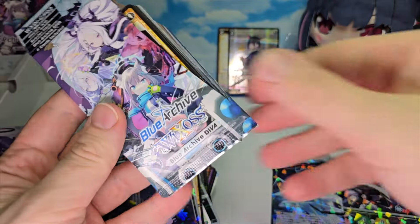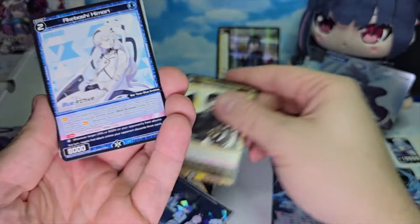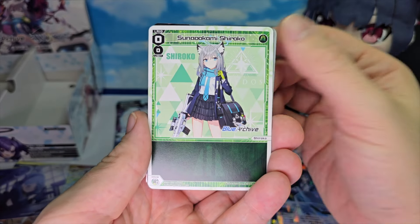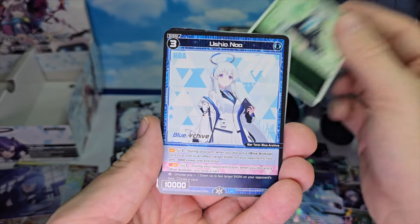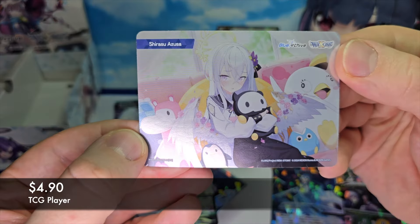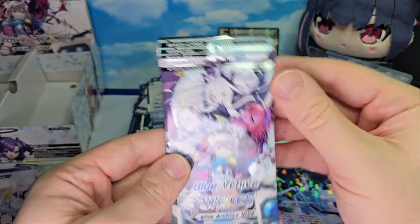Two more packs. Anything left in this box, or did we use it all at the beginning? Let's see — Hanekawa Hasumi, Akeboshi Himari, Onikata Kayako, Kawawa Shizuko, a level 0 Sunaokami Shirako, Ushio Noa. And a foil Kirifuji Nagisa with a bond of Shirasu Azusa. I hope I get a bond card of Shiroko to go with the level 3.